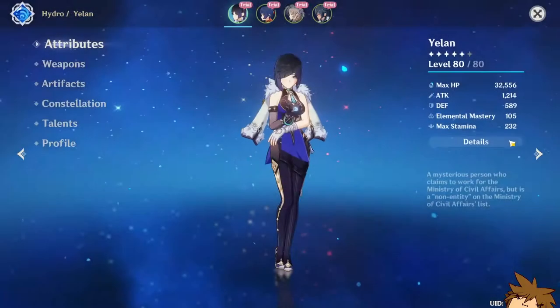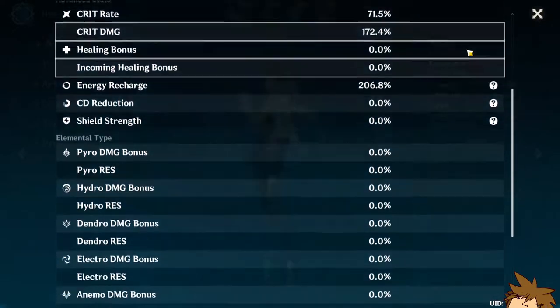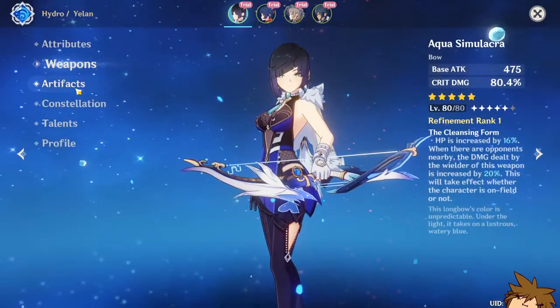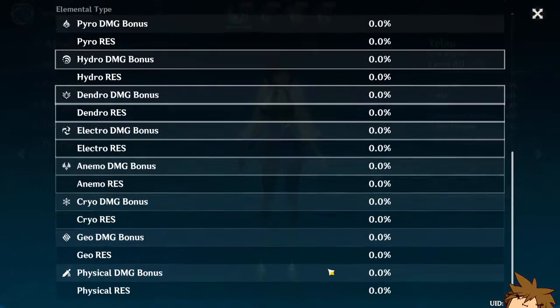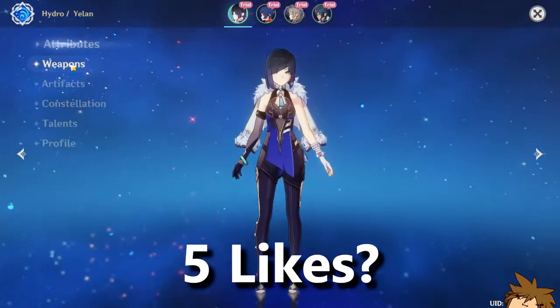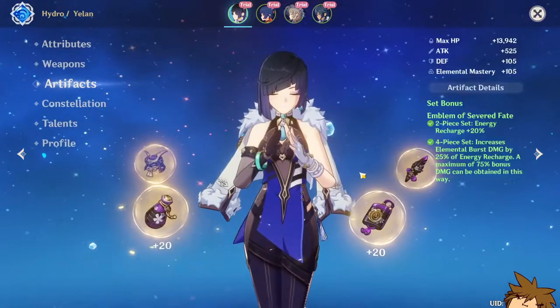She has a lot of HP obviously because that's where she gets her damage from — 71,172 — with 206 energy recharge, so actually a pretty decent build. I'm assuming four-piece Emblem but I'm not sure. We could check with the stats here — no hydro damage bonus? What are they doing? Maybe an HP percentage goblet — we're going to find out in a second.